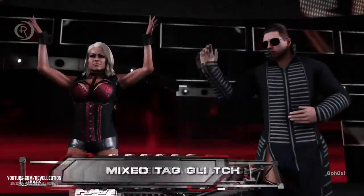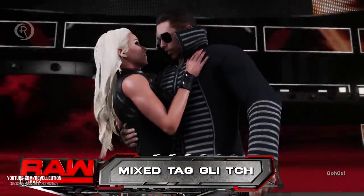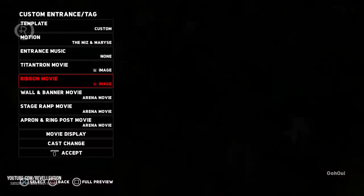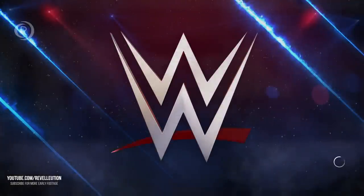This step is quite important: at this stage you need to decide what titantron video and entrance theme you'll be using. For example, we're going to use Noam Dar and Alicia Fox, so we would select either Alicia Fox's theme or Noam Dar's. Once you leave this selection and finalize everything, you won't be able to go back to it — it will break the glitch.